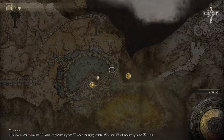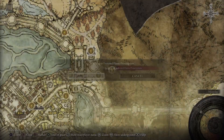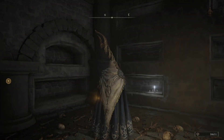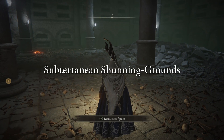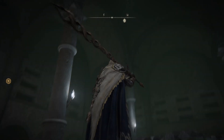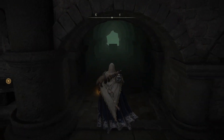The last thing I'm gonna show you guys is the Frenzied Flame Proscription, which there's an easy way to get to the bottom without doing all the parkour. Basically, from the Frenzied Flame site, you come down from the roof. You come over here and there is a hidden wall.